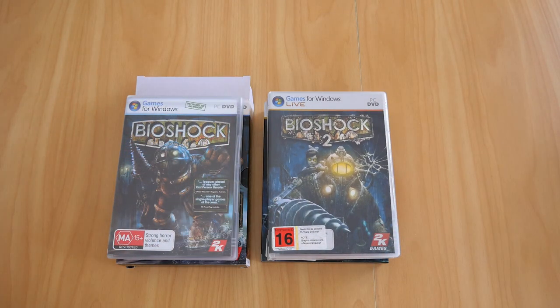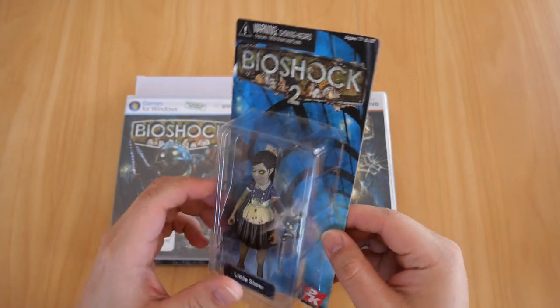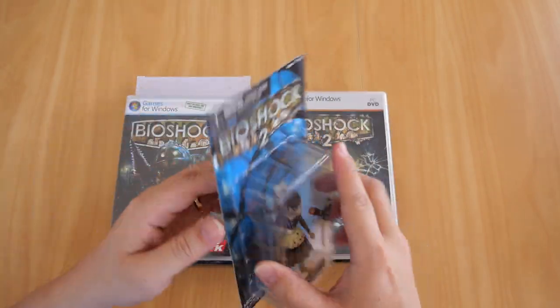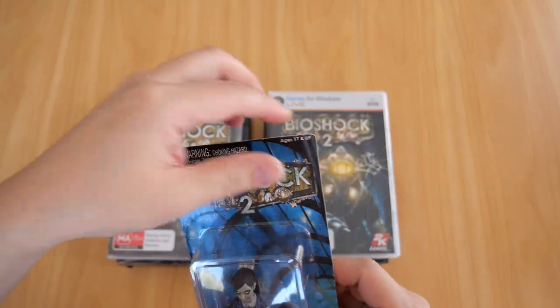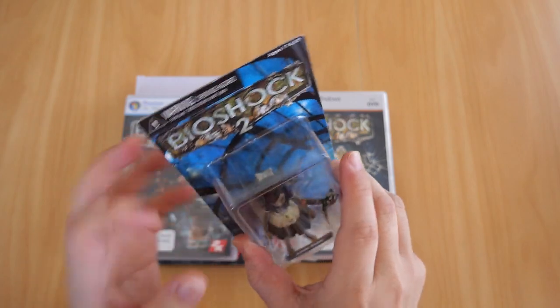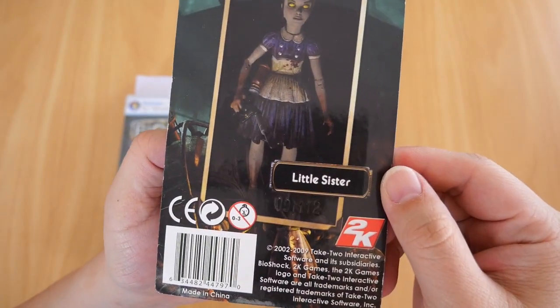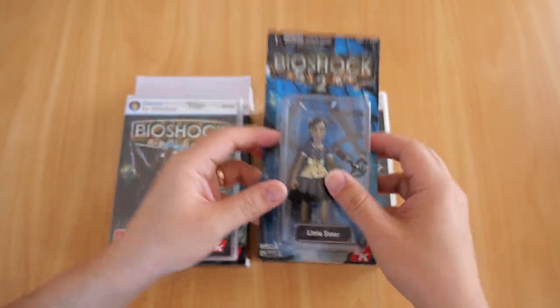As a bonus for buying the Bioshock 2 Rapture Edition, I also got a free Bioshock 2 Little Sister figurine. I haven't opened it — it's still in its case. Like all my collectibles, I keep the packaging intact. All the edges are still good with no wear. There's the Little Sister figurine on the front and the back. It's from Bioshock 2 — possibly an official 2K figurine, though I'm not entirely sure.